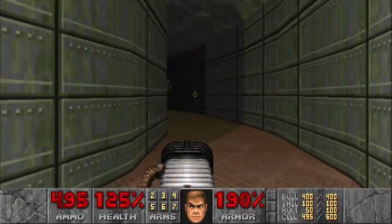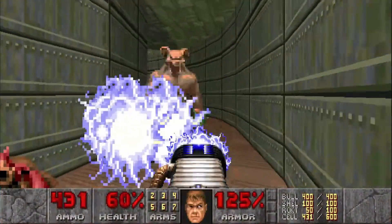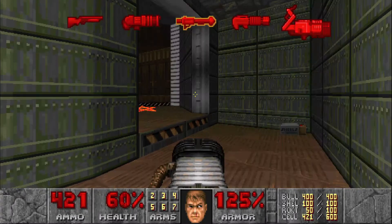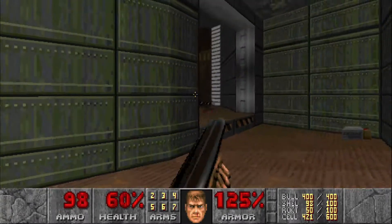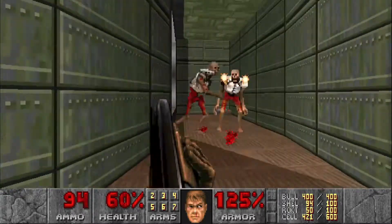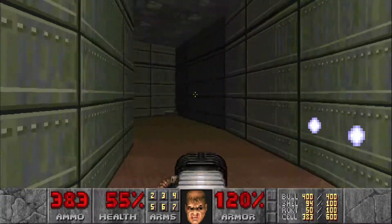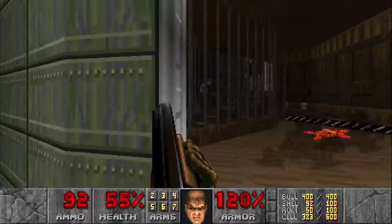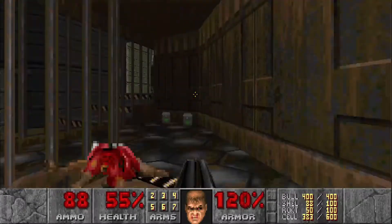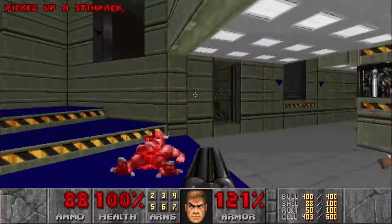Jump all the way across — get ready for a Baron behind you. I took quite a bit of damage there, but that's alright. Heading over here we have some Spectres as well as some Revenants. Let's heal up. This spot will open up so we can easily get in and out from here.